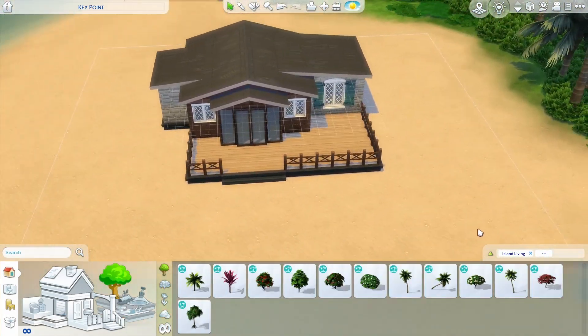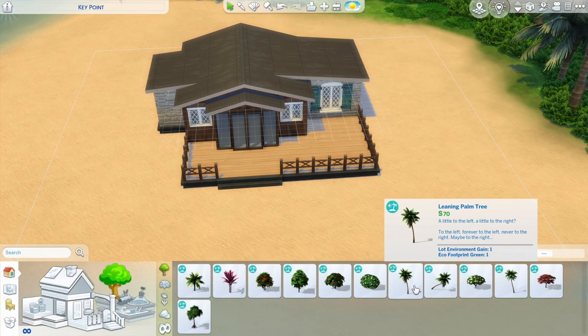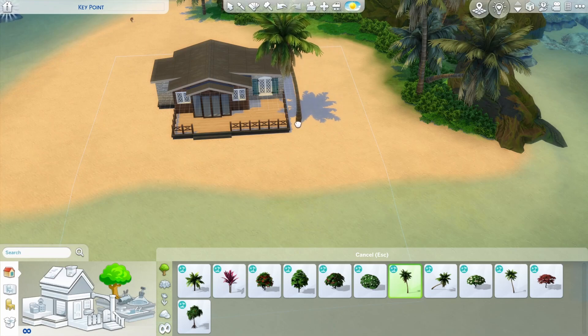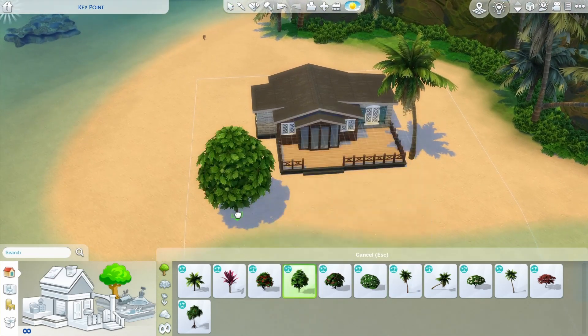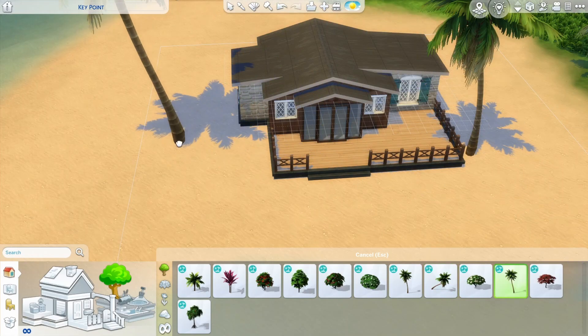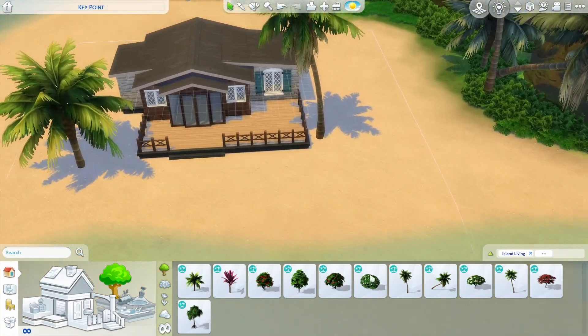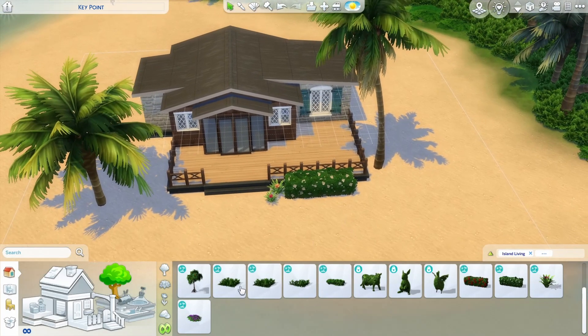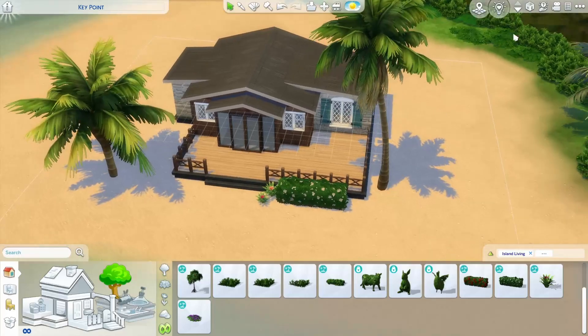Oh, I get plants! That's really nice because the thing with plants in The Sims is they can help cover up the ugly things — or, you know, the beautiful things — that you create. So I can put some of these out around the house so it looks less obviously bad. I think that's decent for now for the outside, so let's move on to the inside.